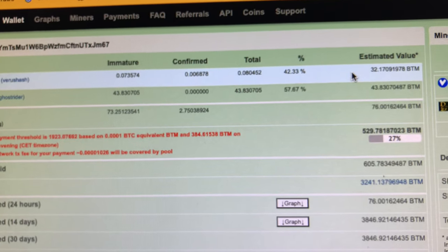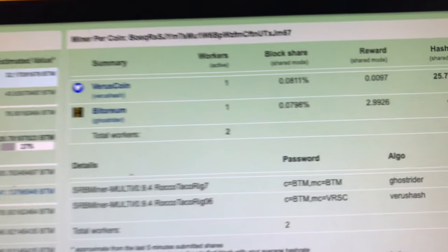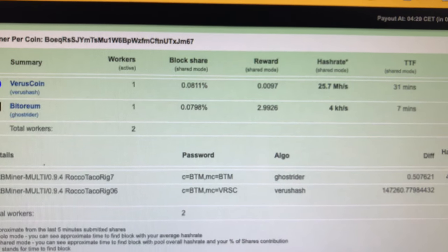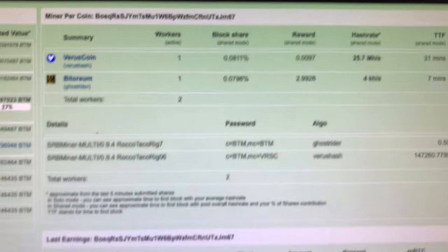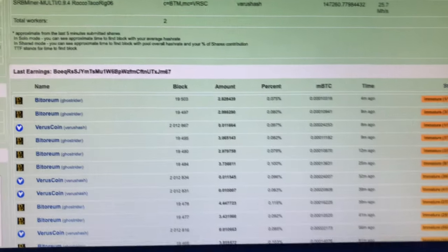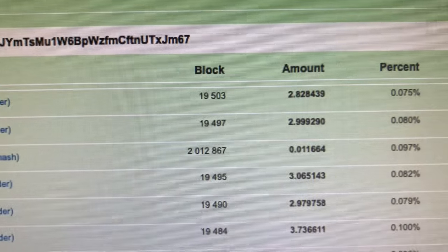I let it go for a few hours and it looks like my little theory didn't work. I thought if I mined Varus coin, which had a high profitability, the exchange would net me more Bittorium than mining Bittorium directly. Based on these numbers, that wasn't the case. Mining Bittorium directly using the Ghost Rider algorithm and getting paid out in Bittorium is the way to go. I don't know if it's an exchange thing — or maybe I'm completely misunderstanding the concept — but that's why I wanted to give it a shot.